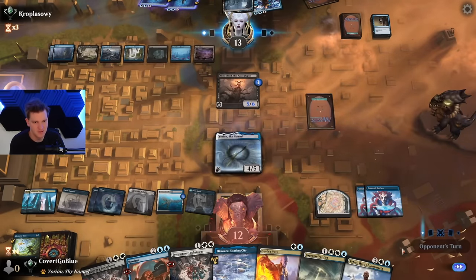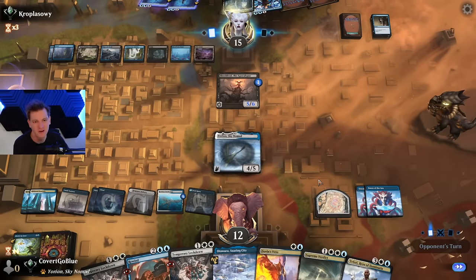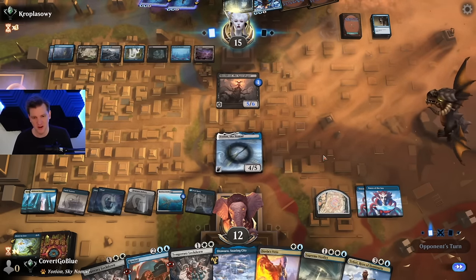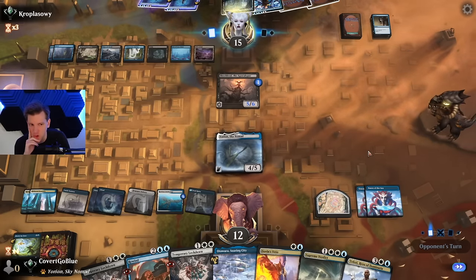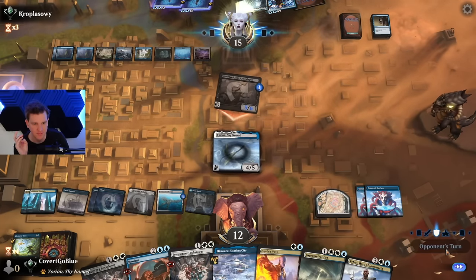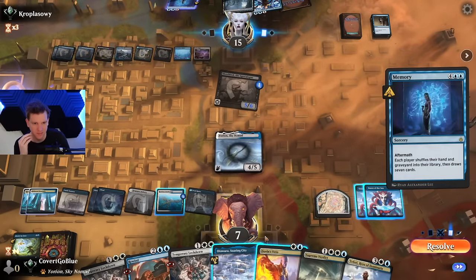Now it's all in the timing. The opponent goes — they know I have a Veto, or at least they should, but they also know I don't have mana for Rewind right now. So if they go for Narset and they have the untapped land, and I Veto the Narset, I'm gonna lose — I'm gonna lose to the Memory. Tricky, tricky situation. We still know one of the cards in their hand. Seven life, seven life. I go for the Memory — that's the Veto.